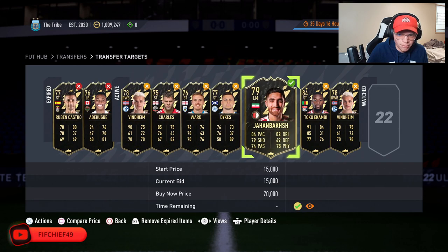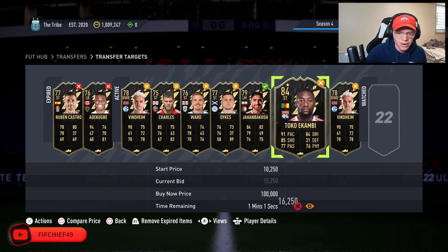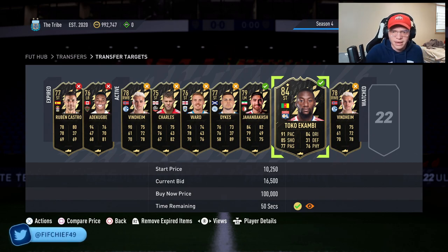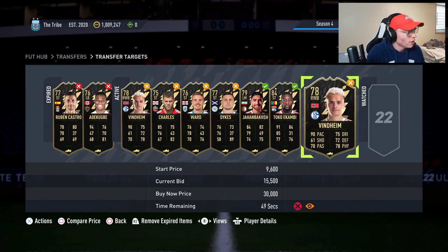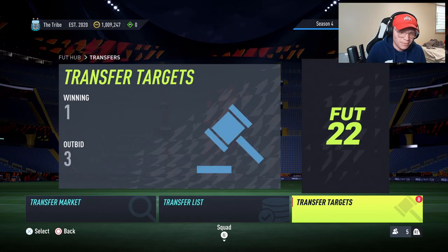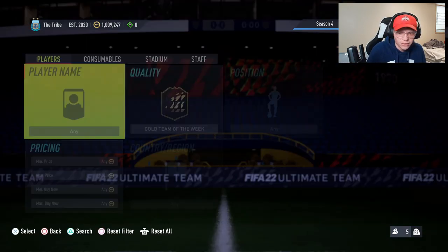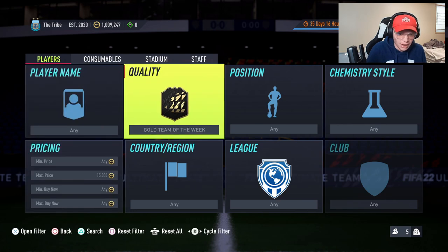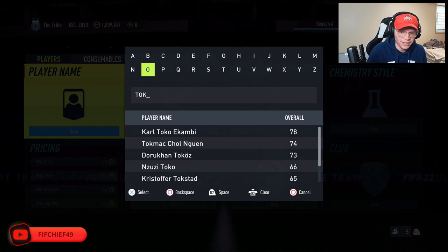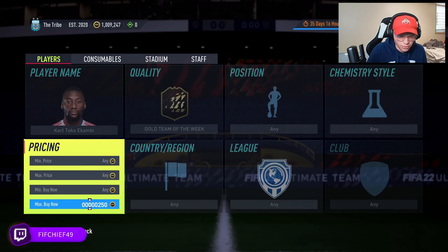We're getting outbid at 15,250 here. Toko Ekambi is one to keep an eye on — I like to keep Futbin open when doing this because I think he goes for about 23k. A lot of times people will just stop bidding at 15k, and you can actually make a lot more coins. That leads into my next method: picking out certain Team of the Week cards and just paying close attention to those specific players.